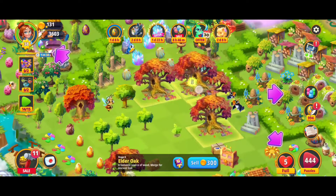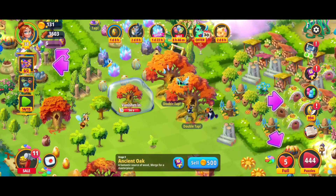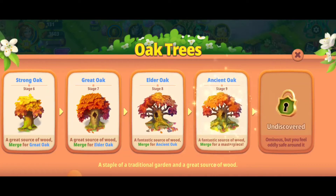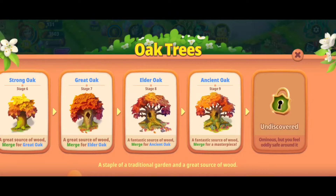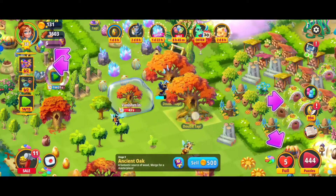We're going to go ahead and merge these beauties together, and we just discovered the level nine — the stage nine ancient oak! Beautiful. We are so close to getting the last one, the stage ten of the oak trees. I'm going to keep getting a bunch of these chests and doing my best to crush it.